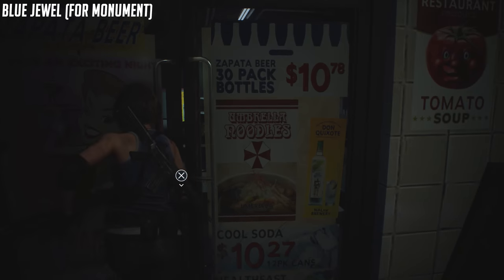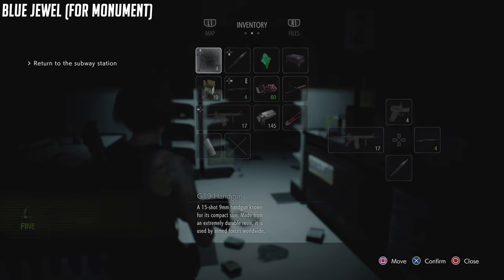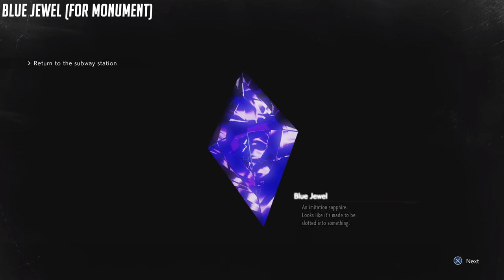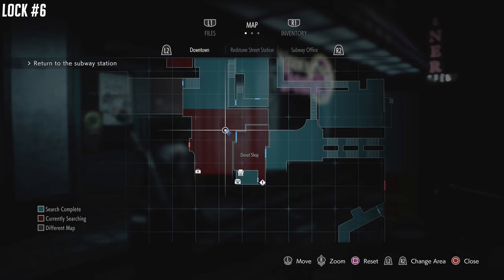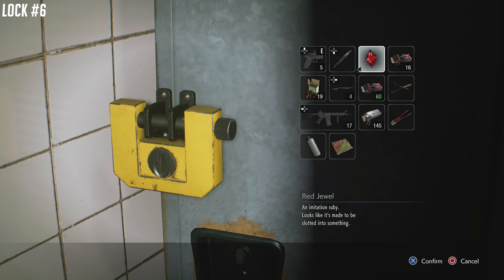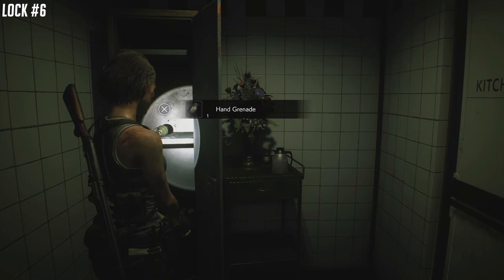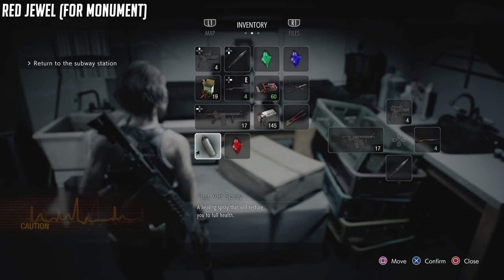The blue jewel is going to be in the fancy box right in front of you. Nearby we're going to be at the donut shop, so we're going to backtrack there — not far from our current location. There's actually going to be the red jewel in here as well. We're going to go to the locker in the back corner, then go in the kitchen right across from the locker. There's going to be a fancy box — it'll be right inside this kitchen door to our right. This is a safe room, so Nemesis won't be able to come in here.